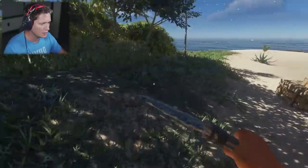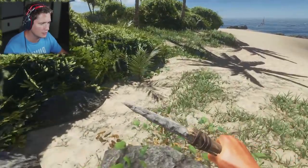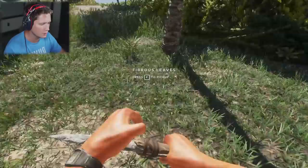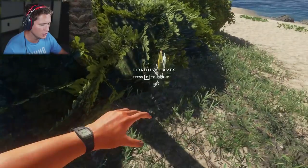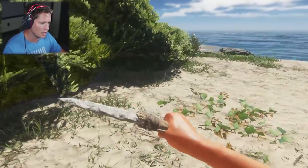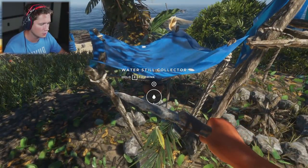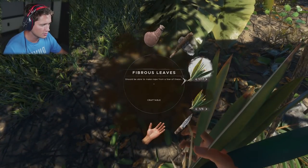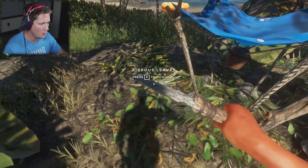Then we're gonna work on those bird snares. I was a little nervous about not having many fibrous leaves in reserves because these are so important, but dude we're gonna be golden — look at all these things. There's one here, there's one over here. Good thing these things grow back so quickly. We've got 31 in the inventory — I think we're gonna be good for a while. We're getting a little low on food and water so let's drink two drinks of water and drop all these fibrous leaves here. We're never running out of water, baby!